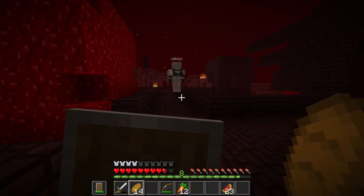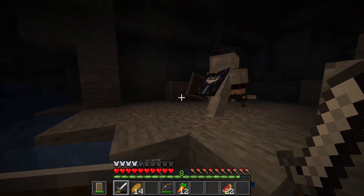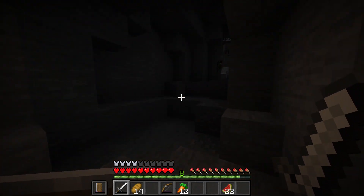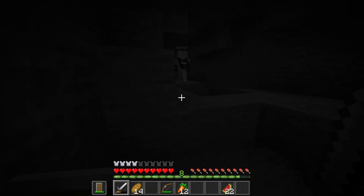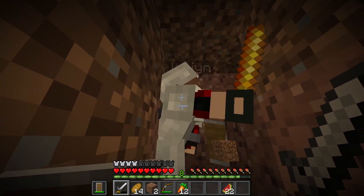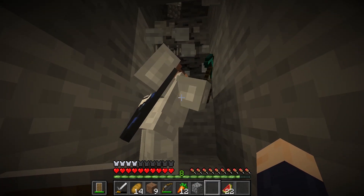I have six blaze rods. That should be fine, we don't need to push our luck anymore. Let's see where the portal takes us. Okay, we're at Y level 27, pretty close to the surface. There's some iron but I don't have a pickaxe. Let's just make a staircase up.